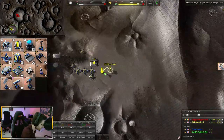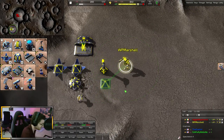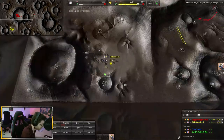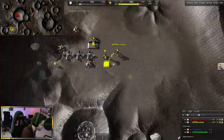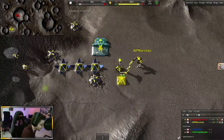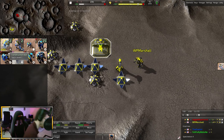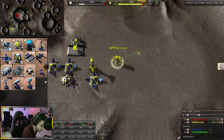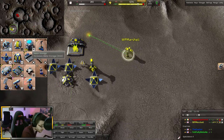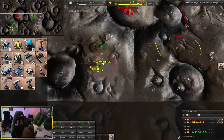Each of you should be making two constructors. Have the two constructors move out grabbing some of the back mexes. Marshall, you might want to make a third constructor, and as soon as you have two or three constructors, start spamming tons of peewees. What do I do with my commander now? Forwards, backwards.